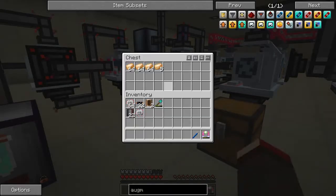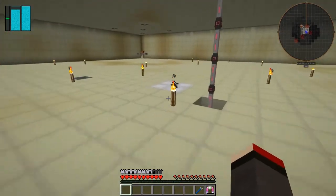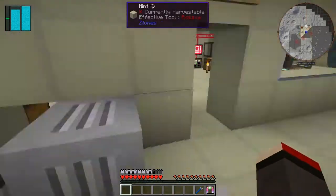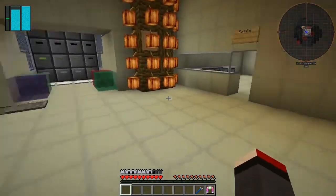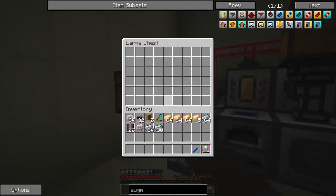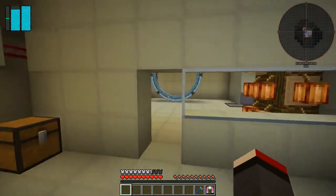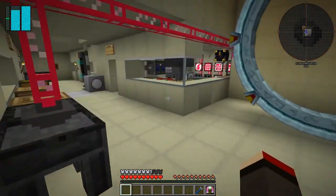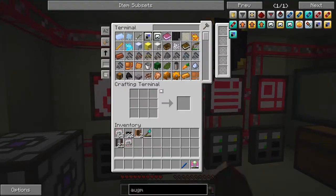In here we've got a little bit of bronze, copper, and some refined iron. Let's go take those upstairs and put them into the chest. That automation was fairly straightforward. Now let's put these in there so they can be taken out and processed to give us some more plates and then we can make some more heavy duty plates.